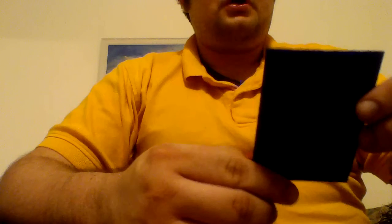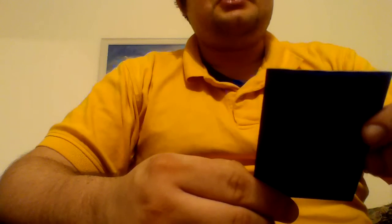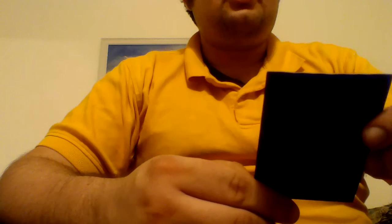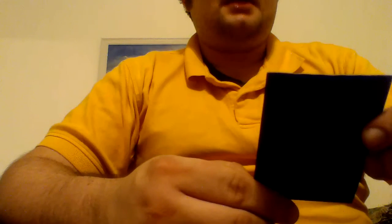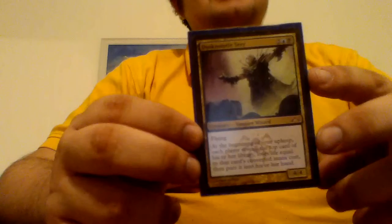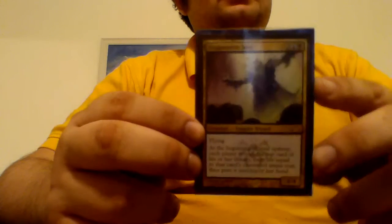Next is Duskmantle Seer. It's a 4/4 for 2 blue and 2 black with flying. At the beginning of my upkeep, each player reveals the top card of their library, loses life equal to that card's converted mana cost, and puts it into their hand. It's kind of slow at first, but it does its job.